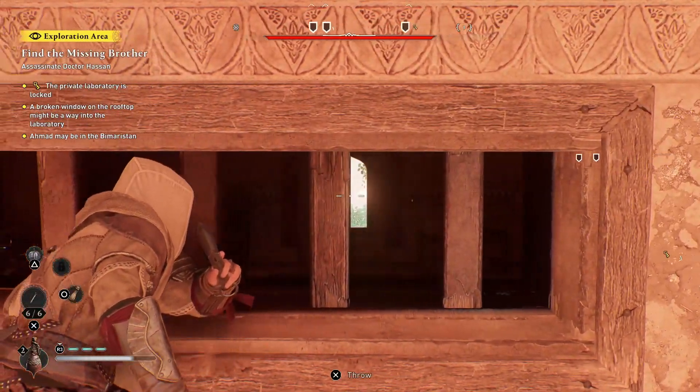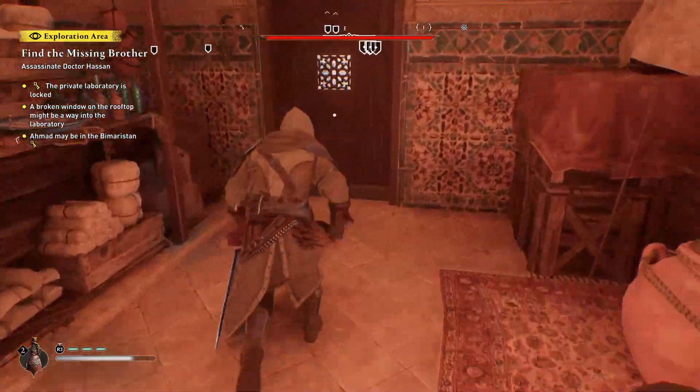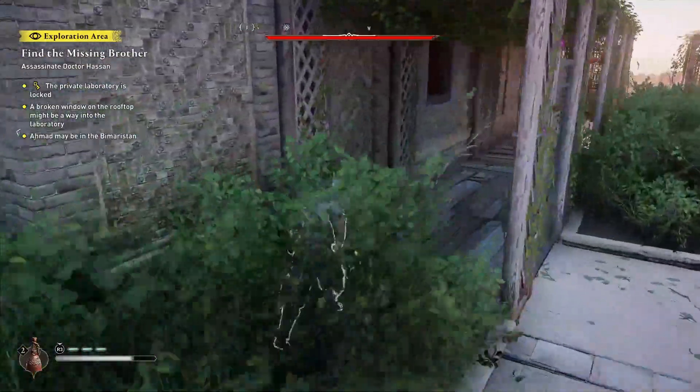Climb on top of this, and across from you you'll need to crouch. You'll have a window you can unbar — again, throw a knife through there — and then you'll be able to get into the office. Run round the side through here, then in this way.